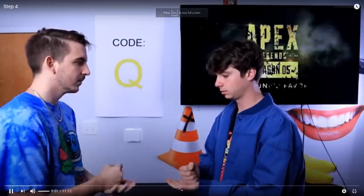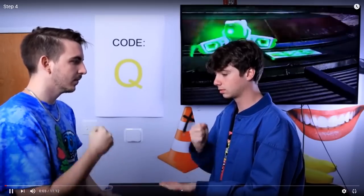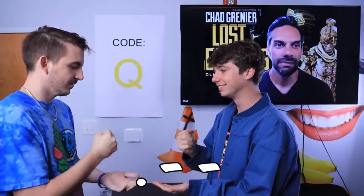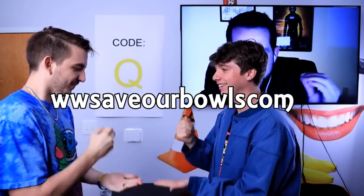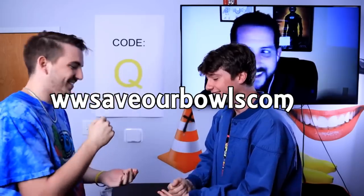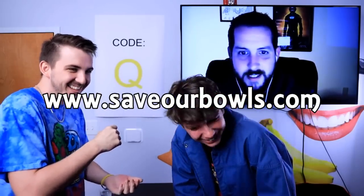Step four is an 11-minute video of his friends playing rock, paper, scissors. Sprinkled throughout the video about every 10 seconds is some Morse code. If you decode it, you get www.saveourbowls.com, which if you translate to a URL gives you a link. If you click on that, it brings you to step five.